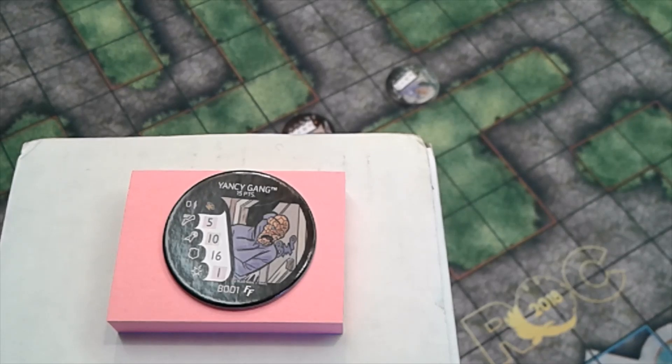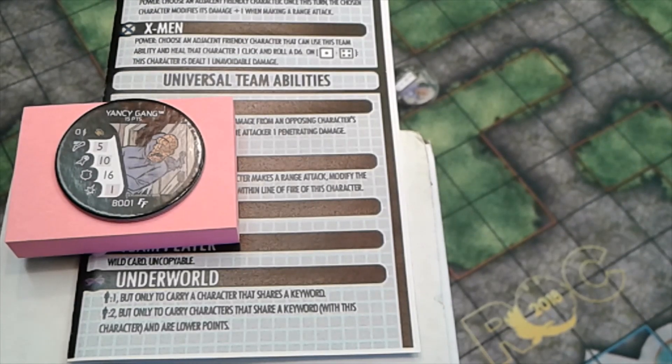Yancy Gang is one of the bystanders I'll be using more — I already have some team build ideas. Yancy Gang has sidestep with 5 movement, 10 attack with precision strike, 16 defense, 1 damage with empower, and comes in at just 15 points. Yancy Gang has the underworld team ability, giving passenger 1 or passenger 2 but only to carry characters that share a keyword. At 15 points, I don't think you'll find lower-point characters with that keyword. The keyword Wizkids gave him is Brute.